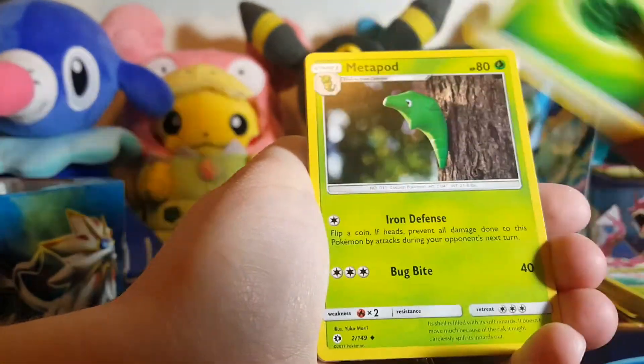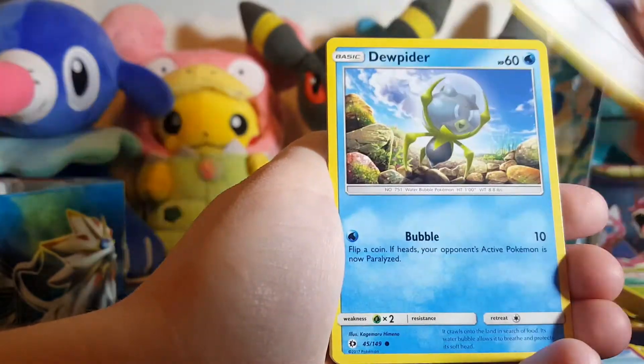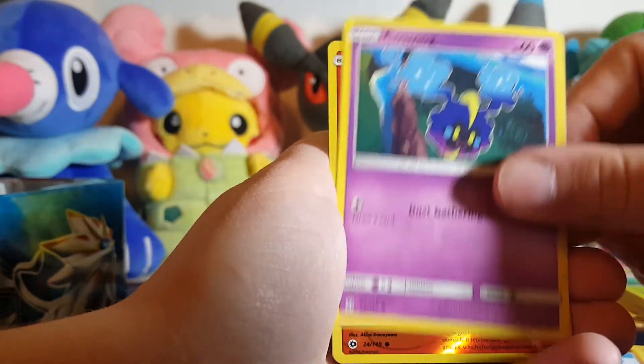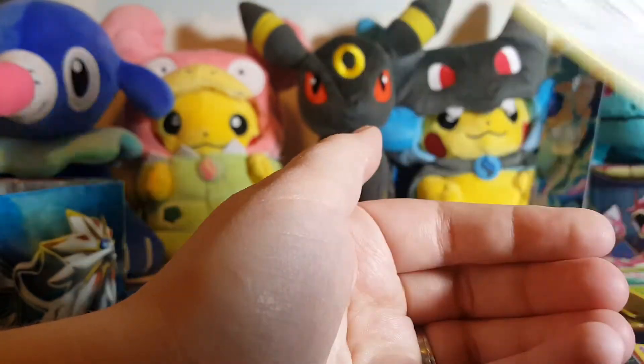So we have a Grass Energy, a Metapod, Granbull, Double Colorless Energy, Dewpider, Alolan Meowth, Growlithe, Roggenrola, Cosmog. Our Reverse Hollow is a Litten, and our Rare is a B-Ware, guys.